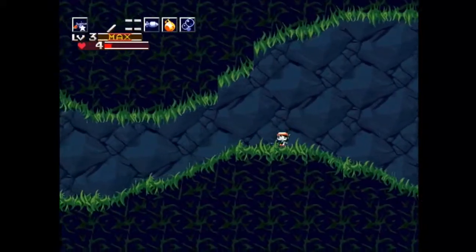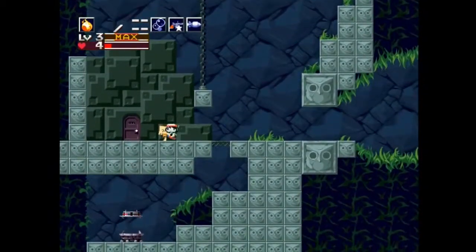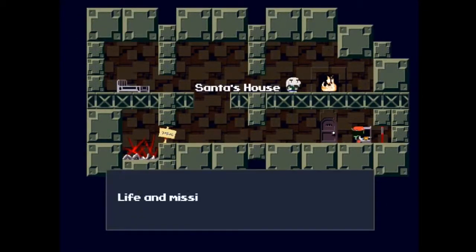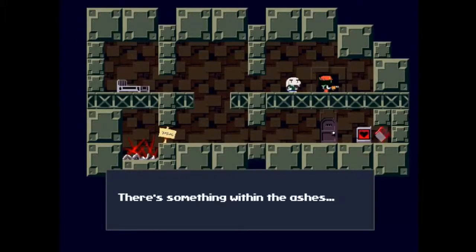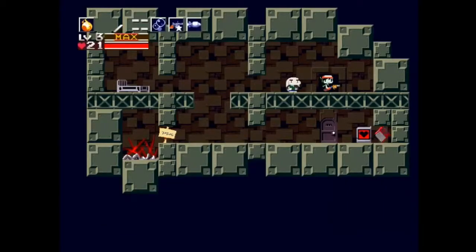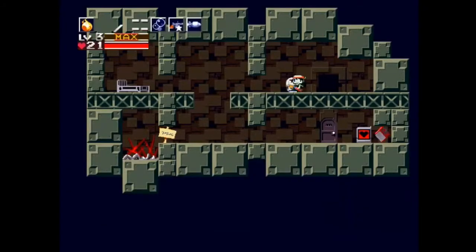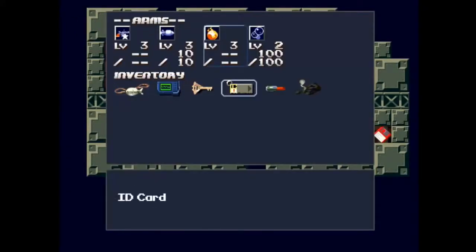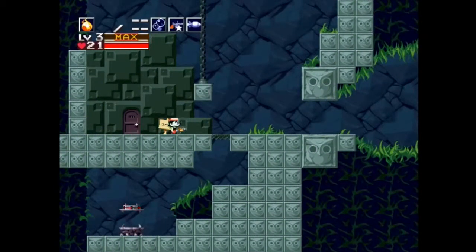I almost lost my entire level in that one. Good thing there's a missile and health refilling station there. Let's use the jellyfish juice here. There's something written in the ashes. We got some charcoal — we're gonna need that later on in the game. What are we gonna use that charcoal for? I don't exactly remember what it is for, but I know it has a use for something.